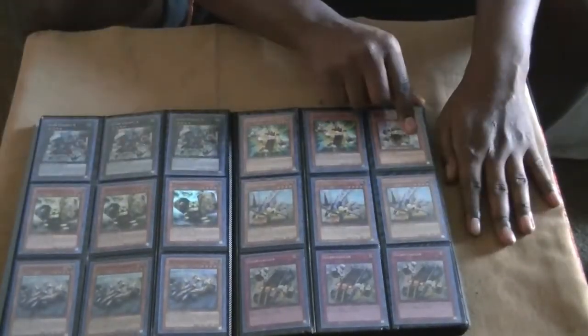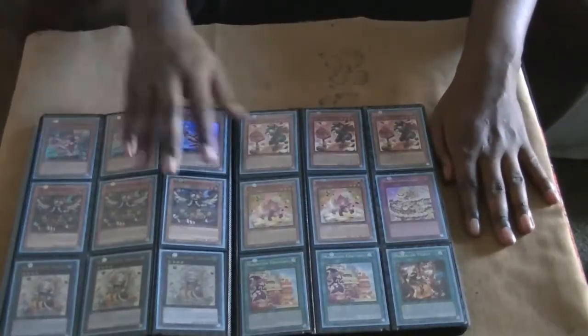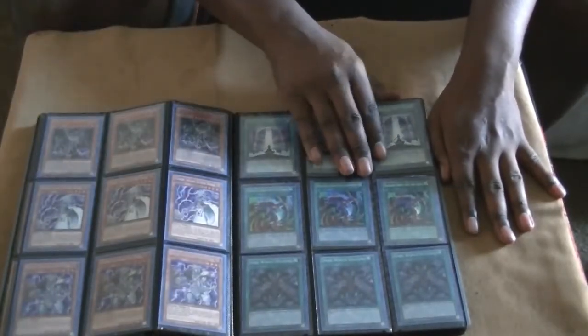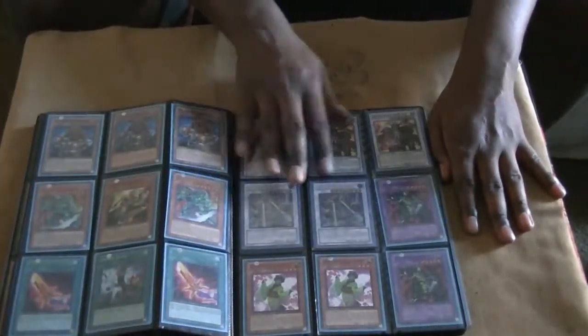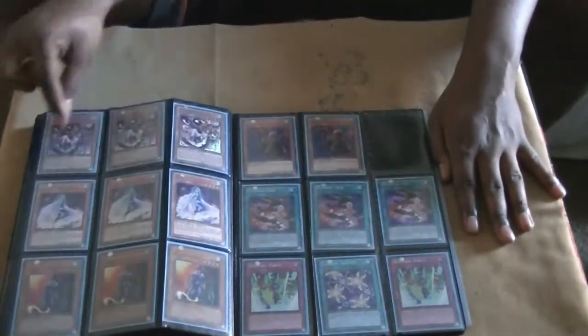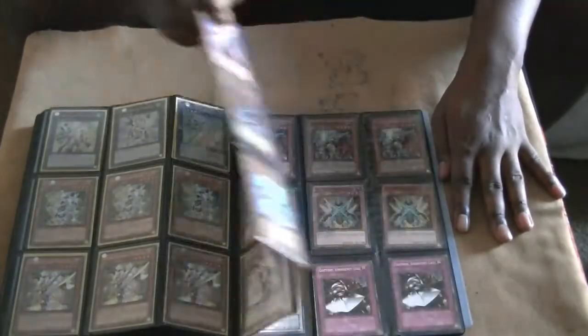Gyrgy Skeleton, Magdolce, Gladiator Beast, Dark World, Insectors, Karakiri, Harpies, Constellar, and X-Saber. That's going to sum up that.